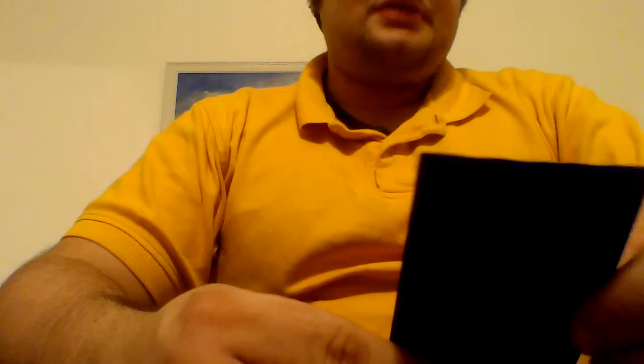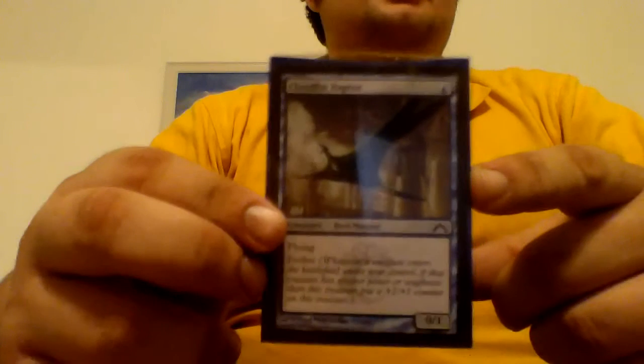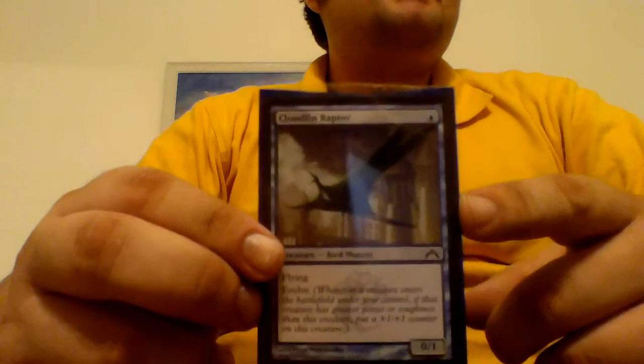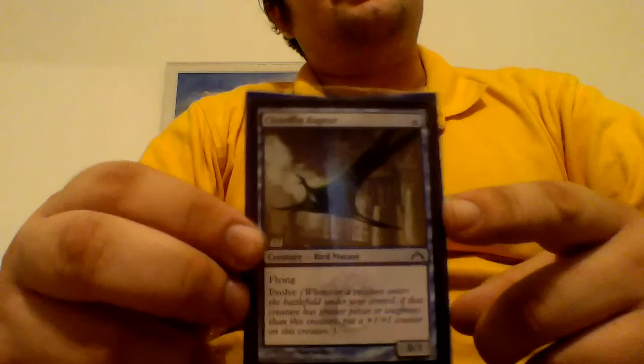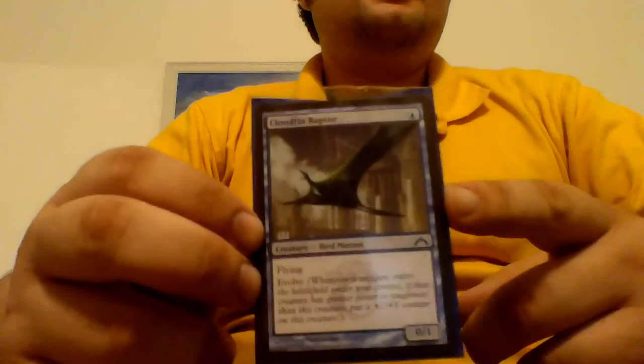Next is Cloudfin Raptor, a 0/1 for 1 blue with flying and Evolve. Evolve says whenever a creature enters the battlefield under my control with greater power or toughness than this creature, put a +1/+1 counter on it. This is another MVP of my deck — I get this in my opening hand, play it, curve into bigger creatures, and before I know it I've got a 4/5 flyer that nobody can block. So it becomes a target for removal instead of Marchesa, which is kind of funny.